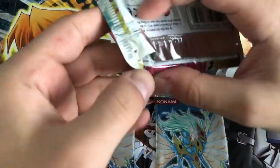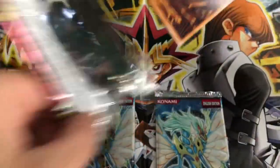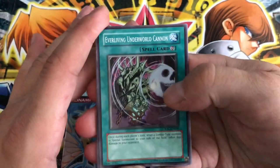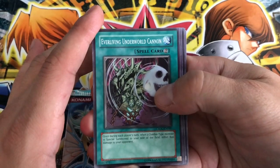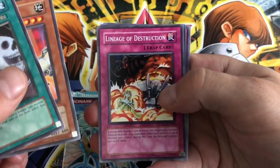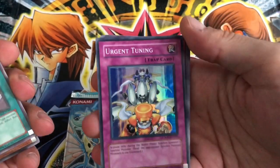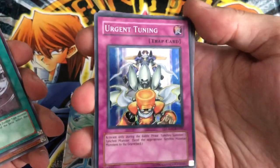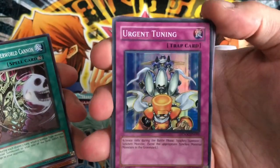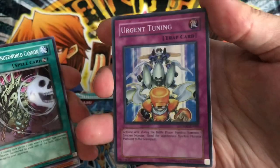Let's see if we can't rev it up for our last three packs. Don't expect much out of the tins, but it's always nice to pull at least one holo. We have an Everliving Underworld Cannon, a Pursuit Chaser, a Lineage of Destruction, and a Super Rare - Urgent Tuning! It's basically got the Junk Warrior classic tune going on in there - classic anime tune - Junk Synchron and Speed Warrior.